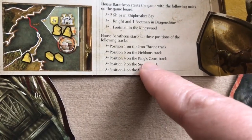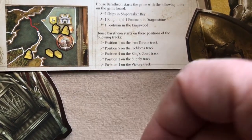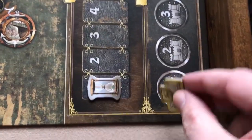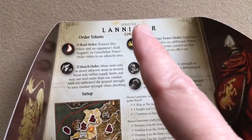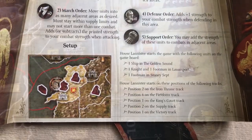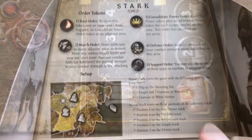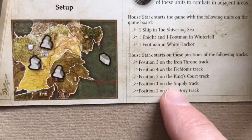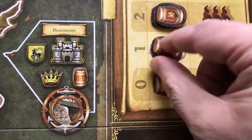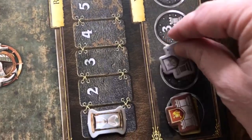Looking at the player screen, the victory point marker goes on position one of the victory track and the supply token goes on position two of the supply track for House Baratheon. House Lannister is also on position two of the supply track and position one of the victory track. House Stark is on position one of the supply track but position two of the victory track.